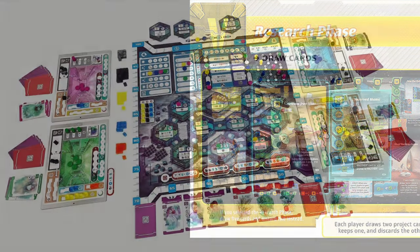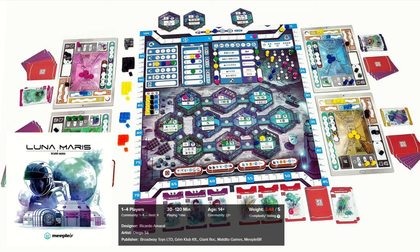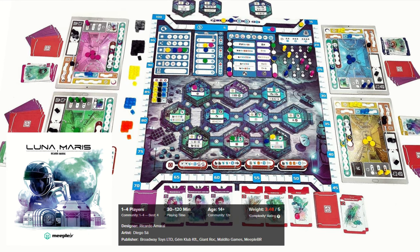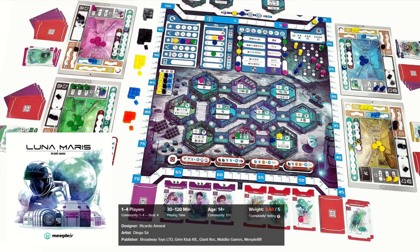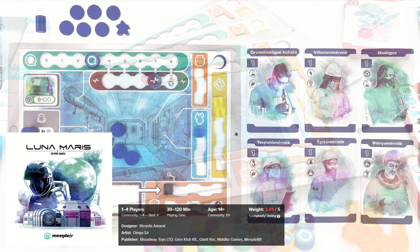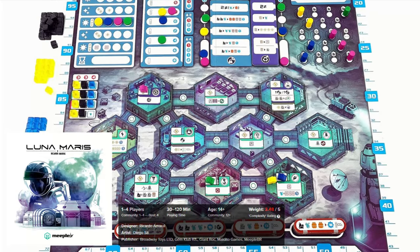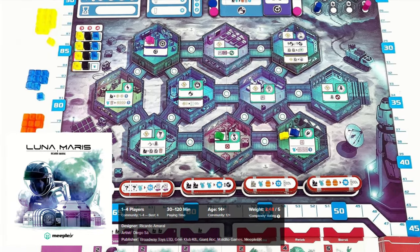Terraforming Mars is one ambitious project. And what about Moon Station: Luna Maris? A cool game about coordinating astronauts and exploring the Moon. The game puts you in charge of a space mining operation on the Moon, where you must extract resources such as iron, titanium, water and helium-3. You take on the role of coordinator and manage the crew to carry out various tasks such as exploration, mining, processing and communication. There are ten rooms in Luna Complex, each with their own special rules and benefits. Players use scientist cards to perform actions, and the ultimate goal is to accumulate the most victory points over five rounds.